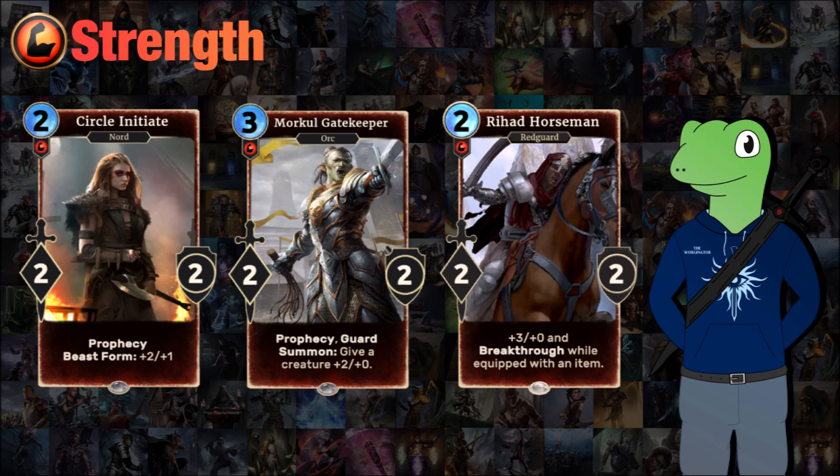Circle Initiate is really good because of Beast Form, allowing this two-cost to become a 4-3. Not only that, it's also got Prophecy as a tag, so that can have some unexpected moments where you suddenly get to summon it and next turn you can break a rune.